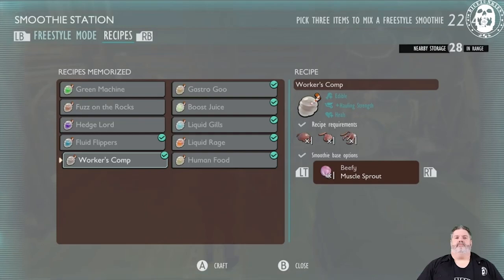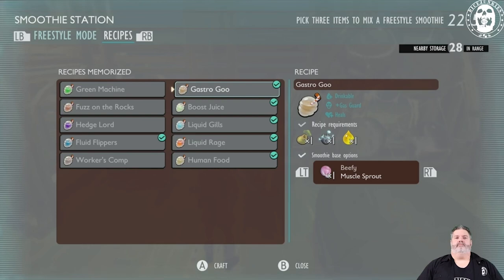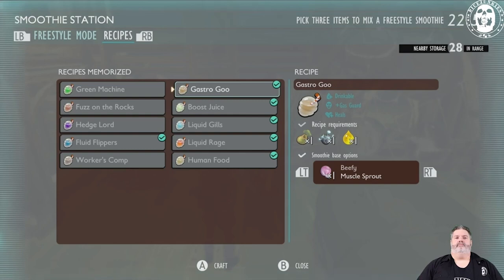The next one is Gastro Goo. This was really helpful in the haze, especially when your gas mask has either deteriorated or you don't have one. Gastro Goo helps a lot with not only the haze but also if you want to go fight the stink bugs. This one requires an aphid honeydew, a stink bug gas sac, and fungal growth. You can find the fungal growth in the haze, both on mites and on the weevils there.